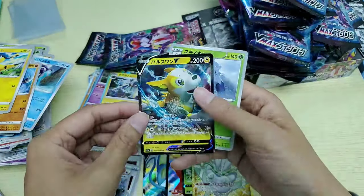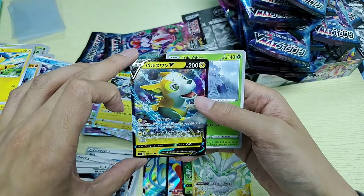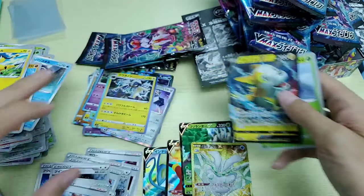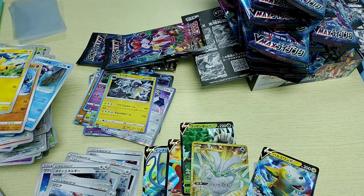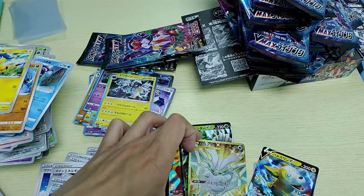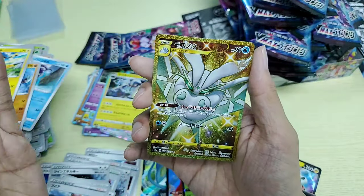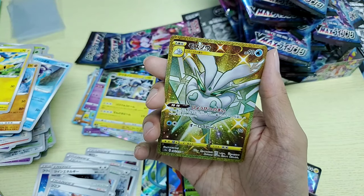So the bat-looking one looks like a Frosmoth — Frost Moth? It might be right. Oh interesting — the Water Bucket trainer goes with this. Wow guys, look at this!